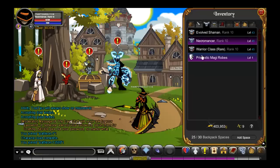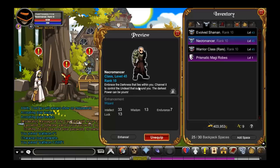So here's the description of Necromancer: 'Embrace the darkness that lies within you, channel it to control the undead around you — the darkest powers can be yours.'